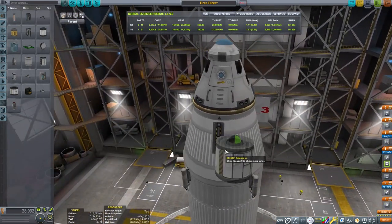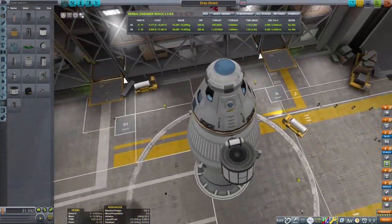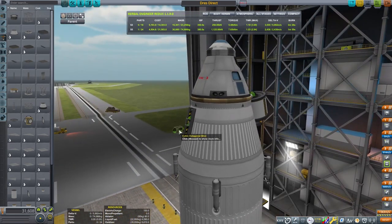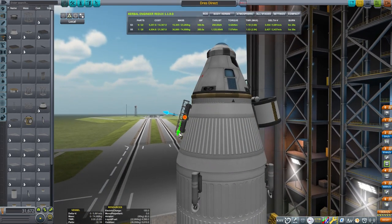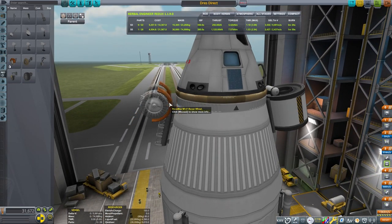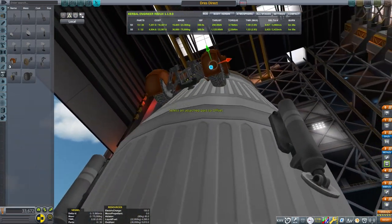On these decouplers, we're going to put on our pieces for exploring Dres. This side I'm going to have a Science Junior and a Mystery Goo, and on the other side we're going to build a rover. I am going to be watching the Kerbal Engineer readout up top and making sure that my parts are balanced as far as the weight. You can see the torque indicator up there, and I want that to be very close to zero so that the craft will want to fly straight.